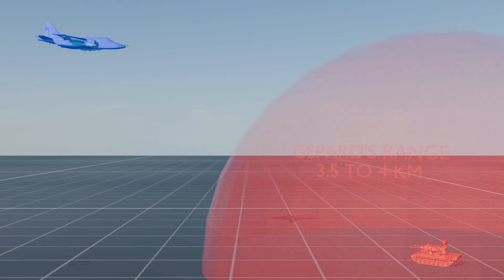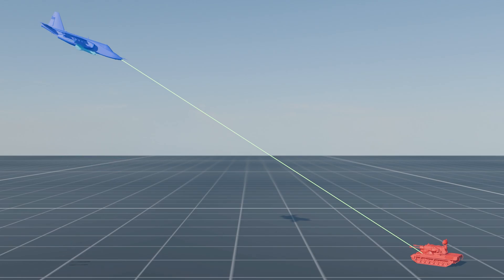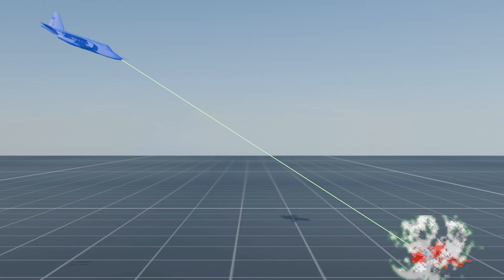The Gepard's effective range is 2.5 to 4 kilometers. First the Gepard gets spotted, which can be done by teammates or the plane itself. Then the Su-25 points its nose at the target. Unlike the western bloc air forces, you have to point your aircraft's nose at the target to guide it. Then the plane activates its laser designator and fires the missile, keeping the laser on the target until it hits.